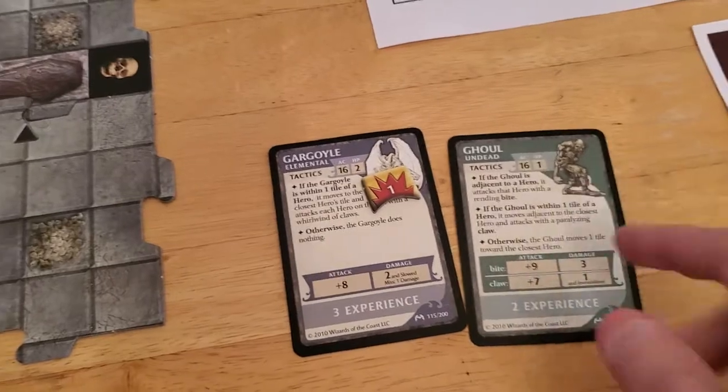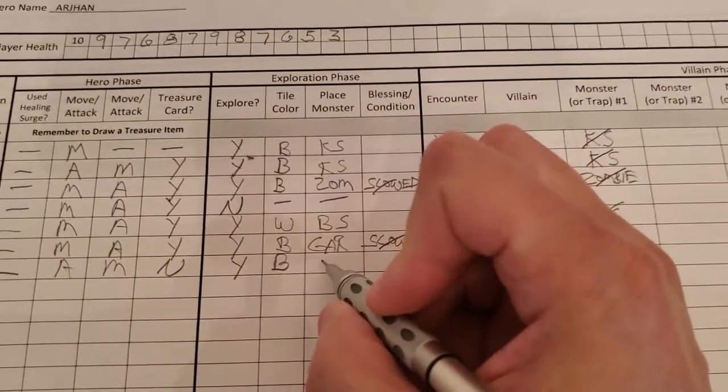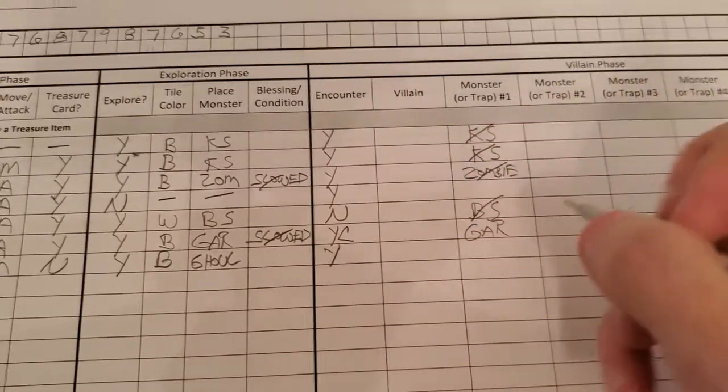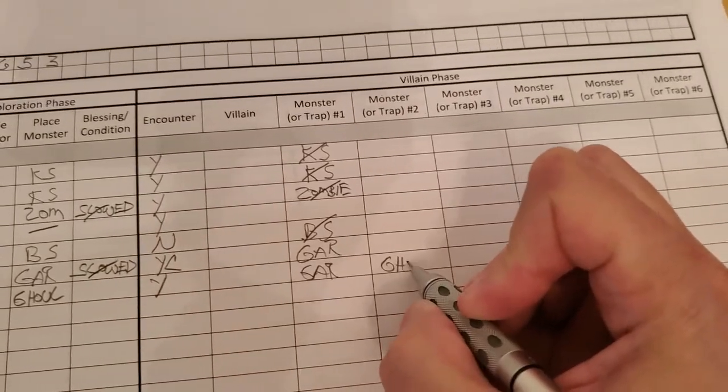Ghoul. Alright, so the ghoul comes out — put it onto the bone pile of the newly drawn tile. Let's update for Arjun: he drew a tile, got a black tile, placed a ghoul. We will have an encounter that we cannot do anything about, and the gargoyle will activate, and the ghoul will activate.